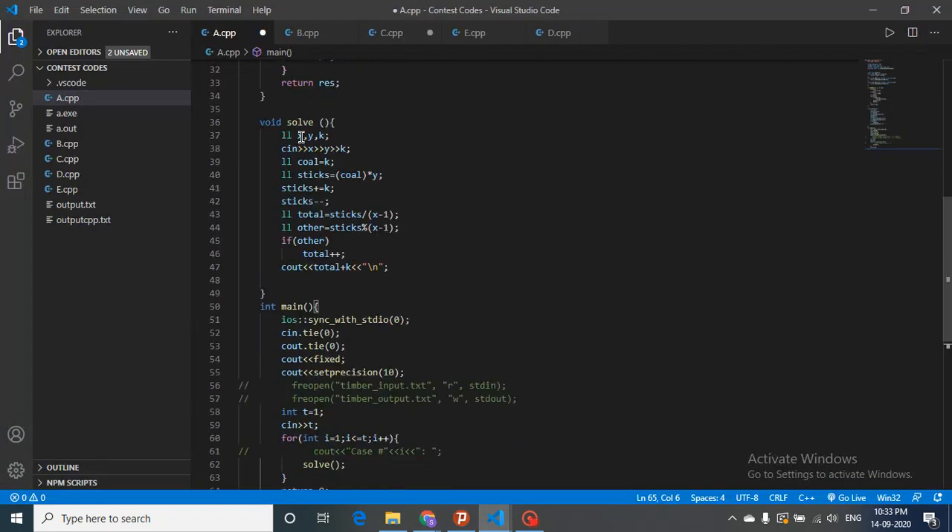The code is simple. Take inputs x, y, and k. Total coal required is k. Total sticks required is coal*y + k, then subtract one since I already have one stick. Divide by (x minus one) to get the number of stick-gathering trades. To compute the ceiling, if there's a nonzero modulus add one to the result.